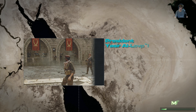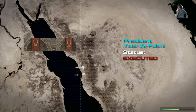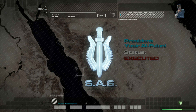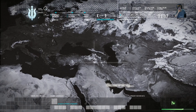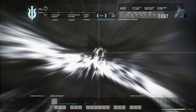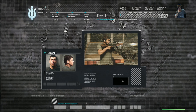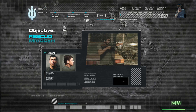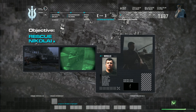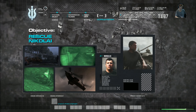Captain Price - Al-Assad just executed President Al-Falani on national television. The Americans have plans for Al-Assad, and it's too late to do anything for Al-Falani. But in less than three hours, codename Nikolai will be executed. Nikolai is our informant in the Ultra-Nationalist camp - he supplied the intel on the cargo ship operation. Nikolai's in hell right now. We're gonna walk him out. We take care of our friends. Let's move.